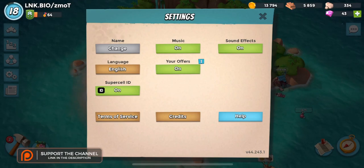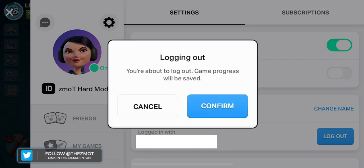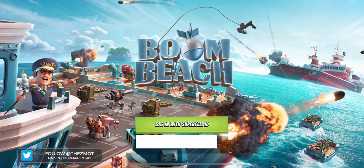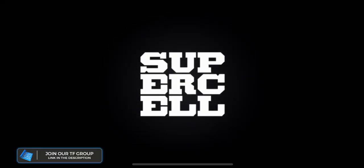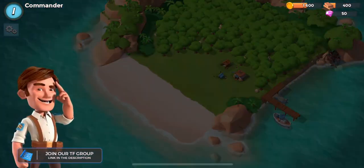Moving forward, click that Supercell ID button. A couple options on here - online status doesn't really matter, but I like to turn off friend requests on my secondary accounts. Moving forwards, we're going to click that log out button right there. Logging out. Then we're just going to click 'Play without Supercell ID.' Boom, that's it. You've started a brand new base on the archipelago.